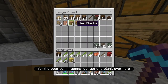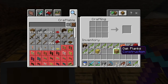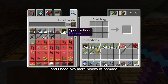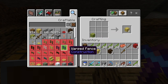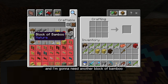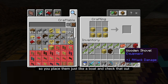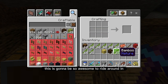For the boat you need a shovel. I'm going to get one plank over here, take two of the sticks, and I need a couple more blocks of bamboo for the bamboo planks. You place them just like a boat — and check that out: bamboo raft! This is going to be so awesome to ride around in.